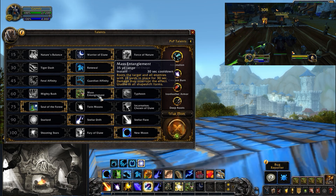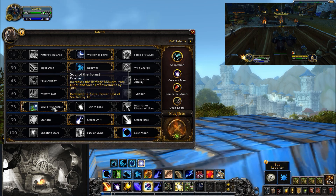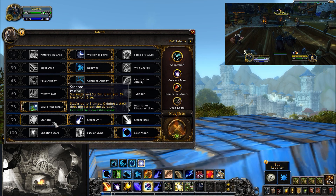I'm running Mass Entanglement because gathering things around is the Boomkin way. In the 75 row I have Soul of the Forest, which increases the damage bonus from Lunar and Solar Empowerment by 30% and reduces the Astral Power cost of Starfall by 10. Since you'll be using Starfall a lot while leveling, I think this is the best talent here. However, Twin Moons — which makes Moonfire deal 20% increased damage and hit a nearby target — along with Chosen of Elune will probably be better for dungeons and raids.